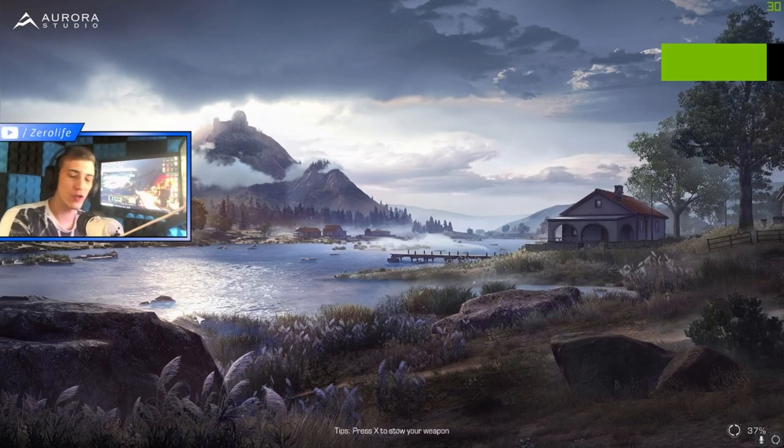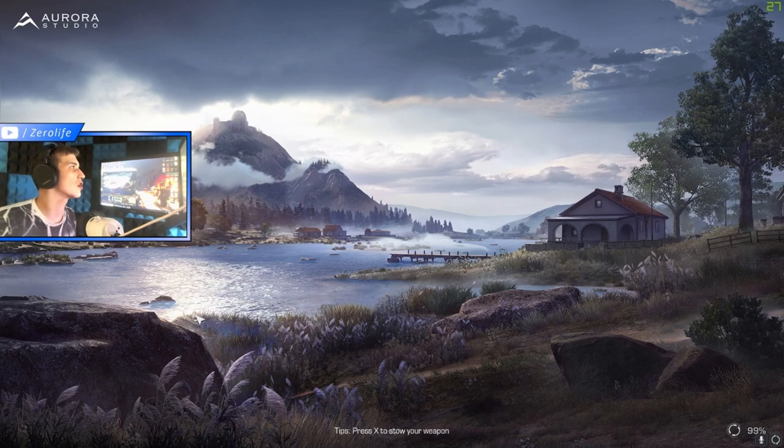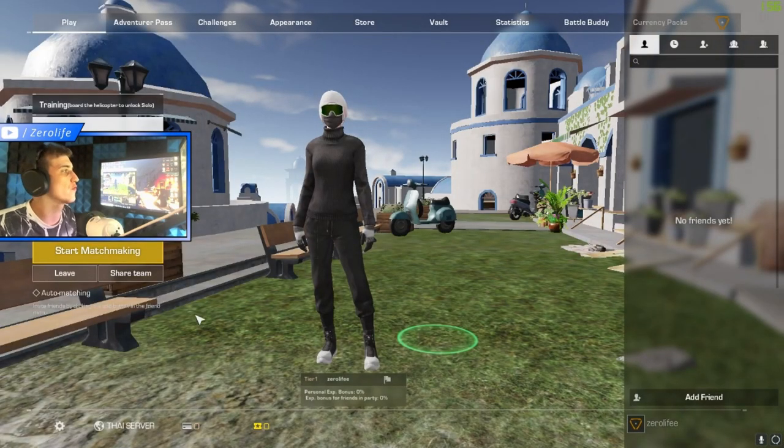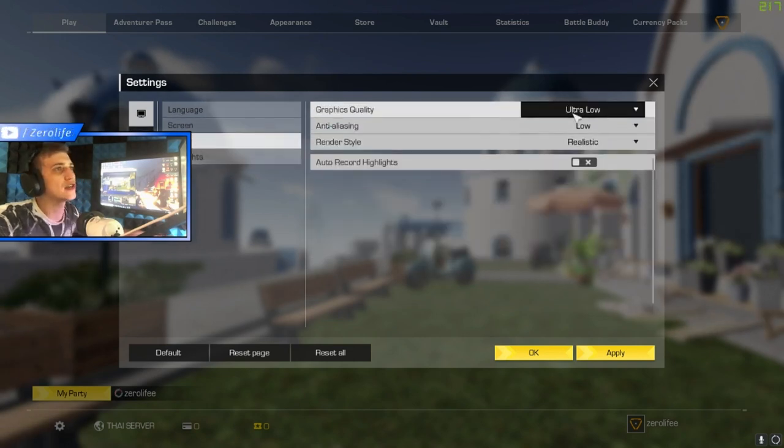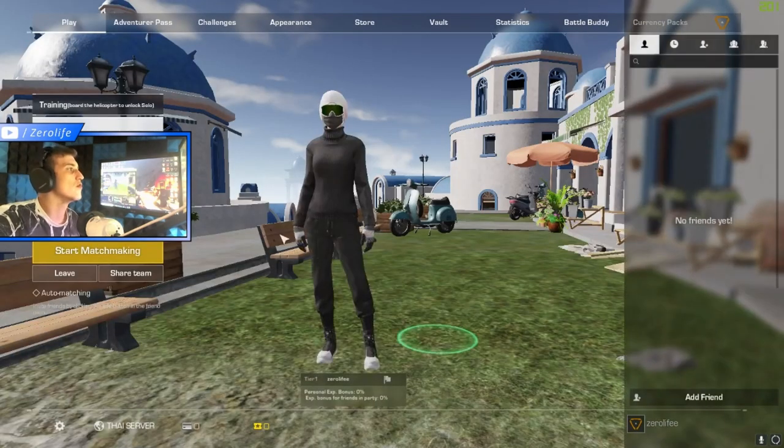Welcome to another Ring of Elysium video. This is going to be on the new ultra low quality setting that's apparently coming to us on Garena, so we're going to be looking at what's probably coming to Ring of Elysium in the next update. As you can see, we've got the ultra low quality right there — that's what we're here to check out.